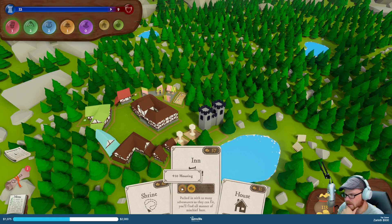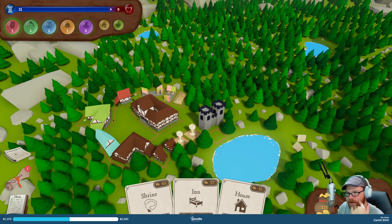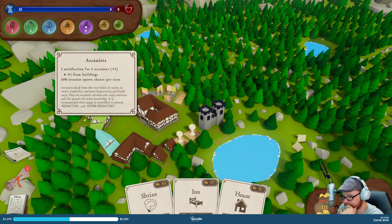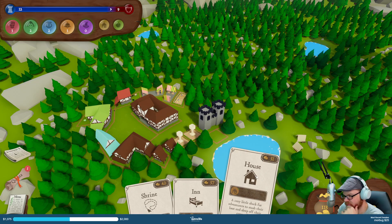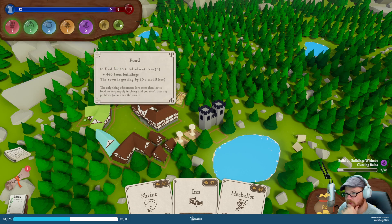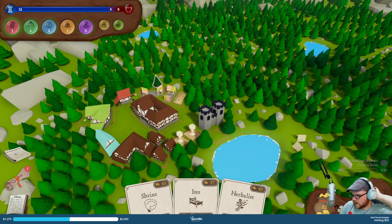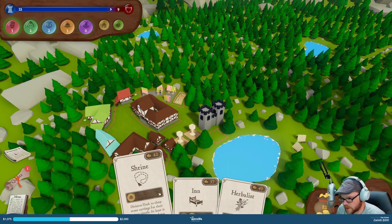The inn is giving me money and housing, which I need. I need to get more adventurers in here — the arcanists are mad, but they're not here anyway. So if I can get an arcanist in here that'd be great, but I can't. I'll build another house — we're equal now, 57. I gotta just keep these points going.